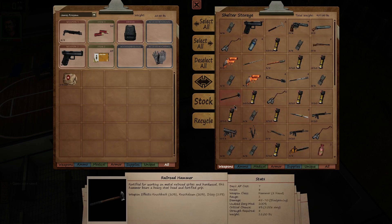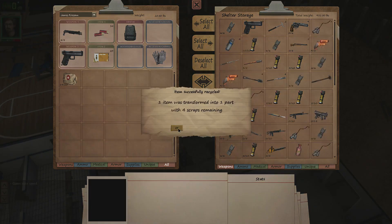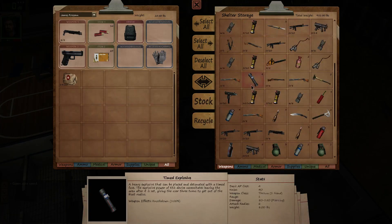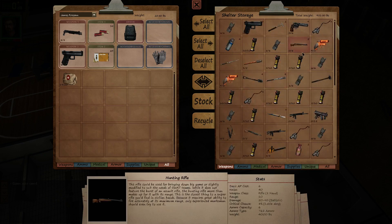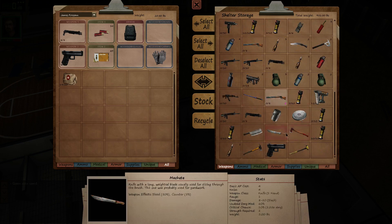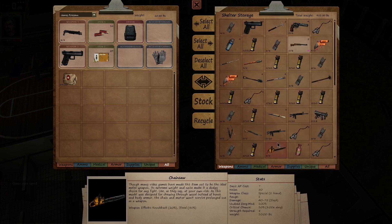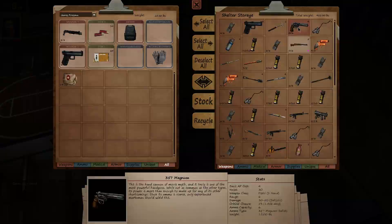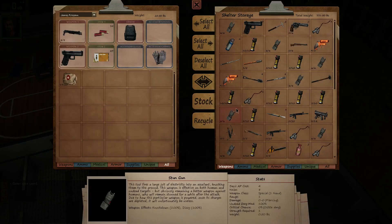We got a sawed-off shotgun right there — one part, very very pathetic. I got a few of these. How many do I have? We have five of these? My god, that's so many — I just need one. I have too many of these. I'm not even sure I'm ever gonna use it. This one as well — I only need two of these. That should be okay. Just recycle. Let's see how many parts — twenty-three. That's okay.